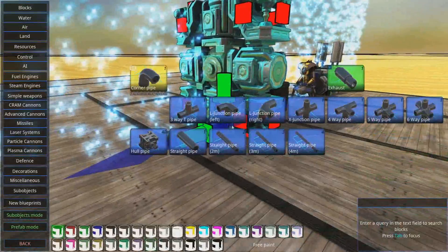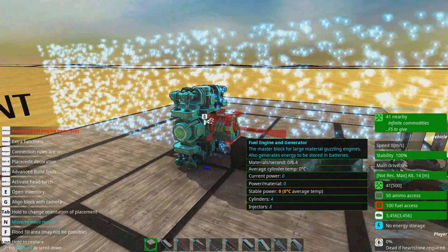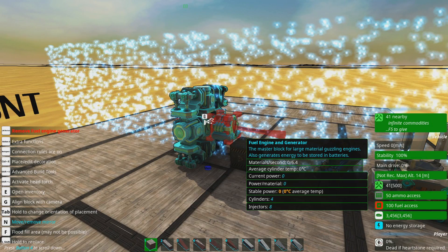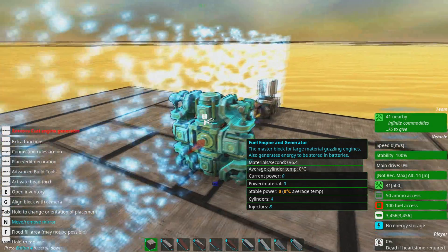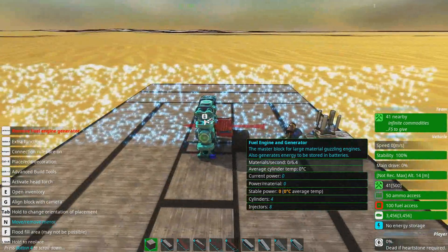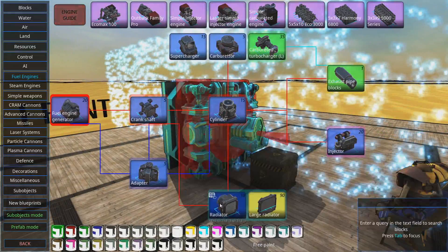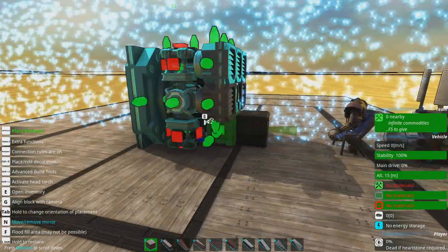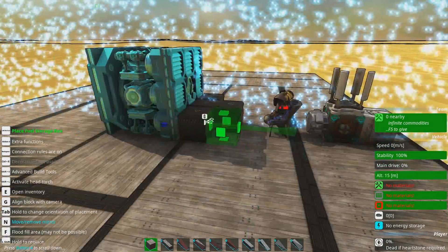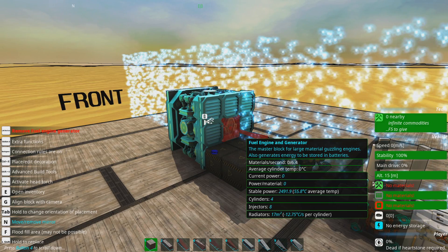One perfectly valid injector engine is something like this. Bearing in mind that injectors are already pretty inefficient — so radiators mean you've already committed to burning entire patrol boats full of resources if you're going to be using injector engines, particularly if you make them big. In this particular case you could do something like this, and our stable power is about 2,491. You don't need to thread this through the hull or anything like that — this will do just fine.